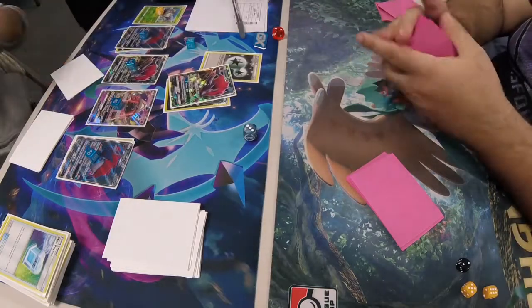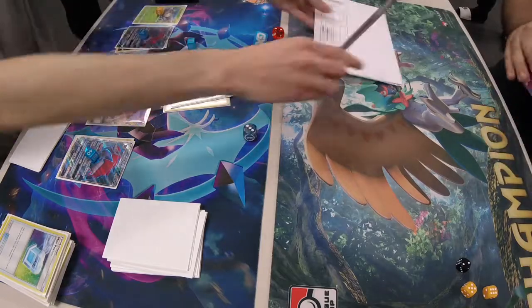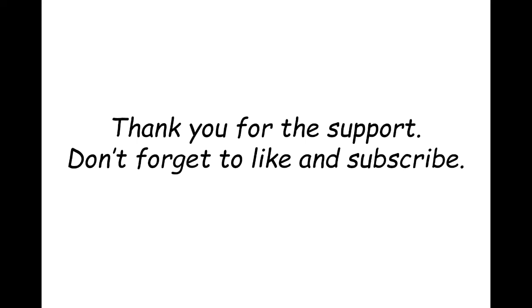Daniel Collins decides to concede because he had something prized that he needed and wasn't able to finish off the match — which is the honorable thing to do. That's going to wrap it up for this video. I hope you guys are enjoying these videos. Don't forget to like and subscribe, and share the video with anyone who wants to know how finals went down at the League Cup last weekend at Fire and Dice.